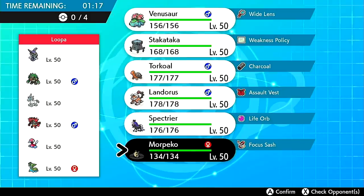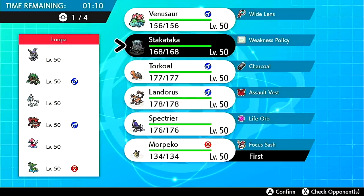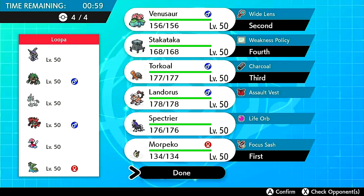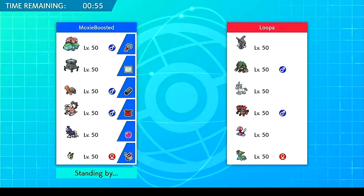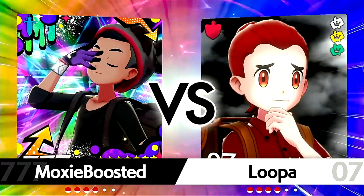We can lead off Morpeko here pretty easily — the taunt is going to be nasty. I think I want to go Venusaur on lead, Torkoal in the back, and no Spectrier this match — the Spectrier matchup seems pretty mid. We'll go Stack Attack weakness policy. The lead Morpeko is so nasty. We're probably going to Dynamax Celesteela on this matchup — or maybe even Venusaur considering they have one switch-in.